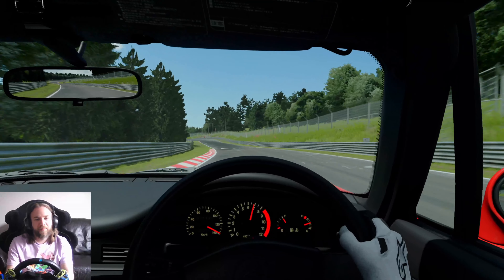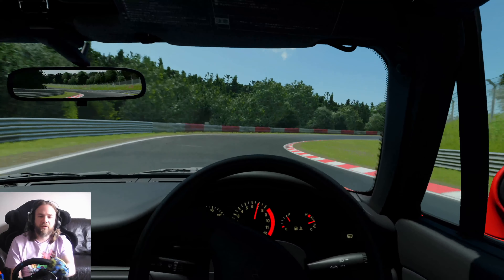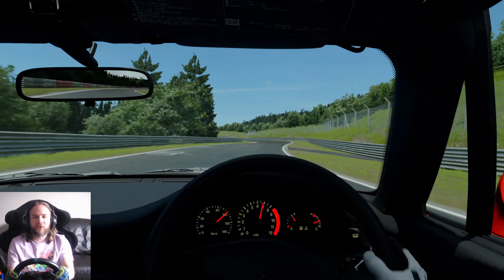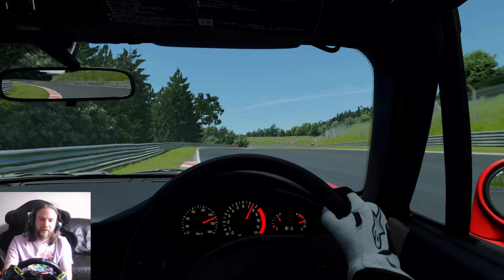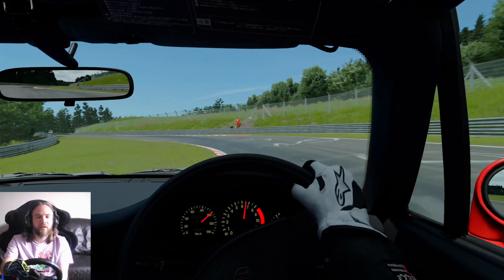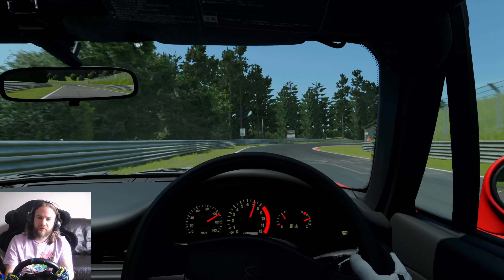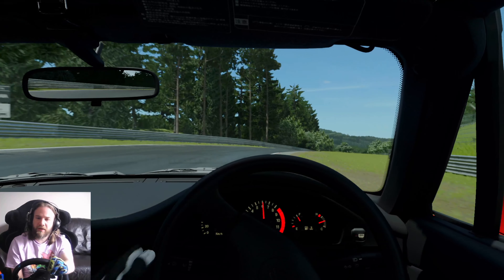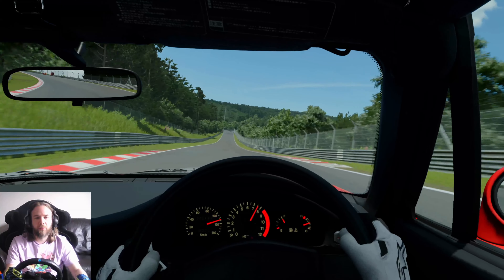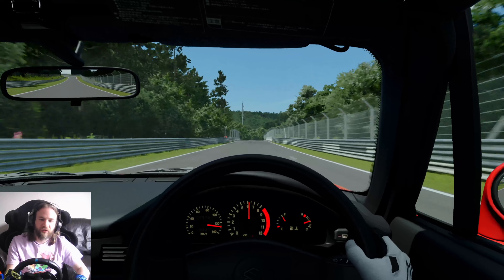Ran a bit of grass there. Right, up to fourth — hustling down to third for the first of the technical sections. Actually got a bit of a four-wheel slide there; the front was sliding as well as the rears. We want to try and avoid that as much as possible — we really want to conserve momentum around here. Use all the track, dab the brakes, hold it in third, focus on the exit, come on power. Off towards Flugplatz — that's 120 kph and that's fourth.